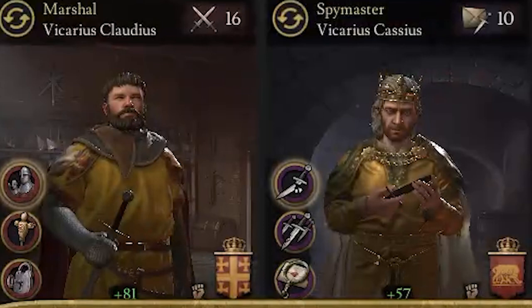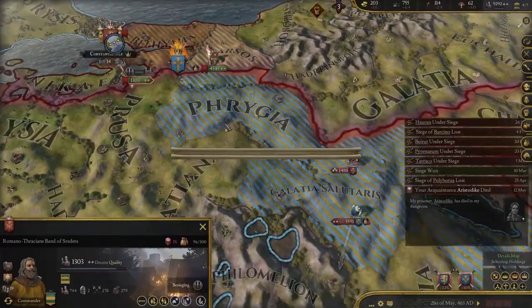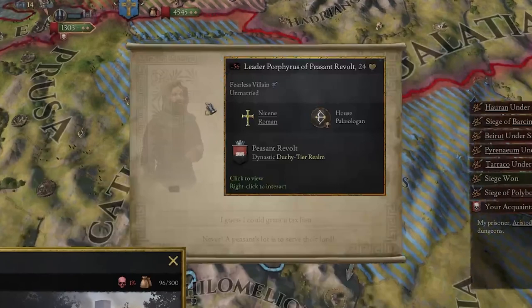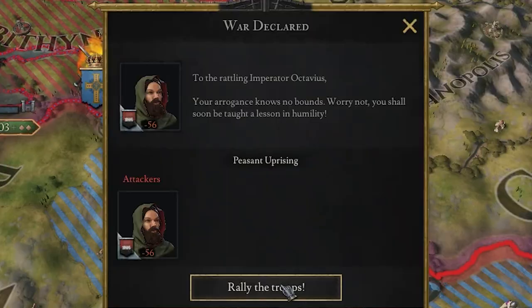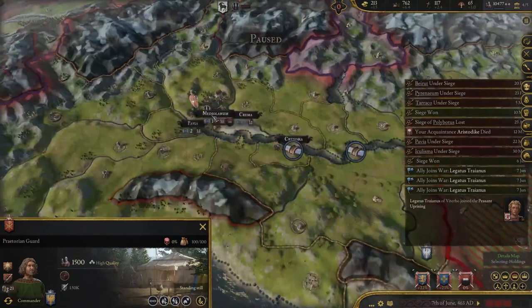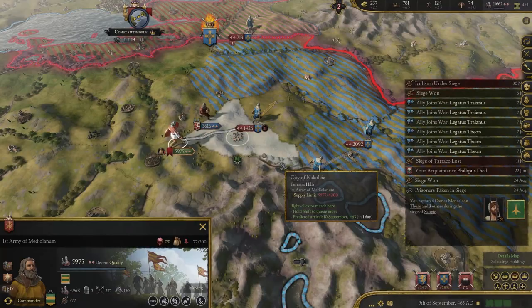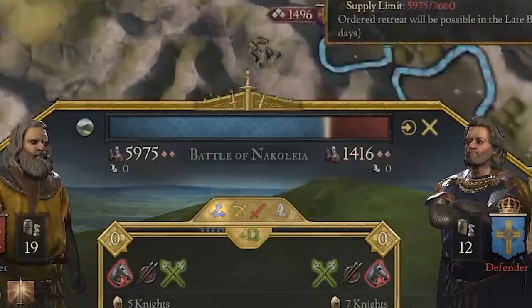My council and my vassals were also quite fond of Octavius by now. In the east, it was now my goal to determine my supremacy and the course of the war through a decisive battle. In the meantime, however, there was a peasant uprising in Midiolanum, but that did not matter because my legions were finally available again. I can hire my legions! And while the Praetorian Guard was on its way to the peasant uprising, the first battle started in the east, and I was able to win a first victory.